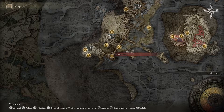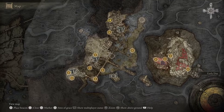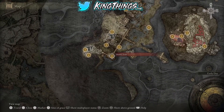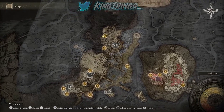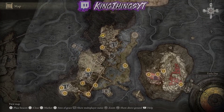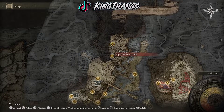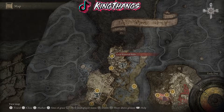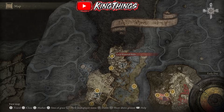The easiest way to get there is if you've already done the Mimic Tear boss, where you unlock the Mimic Summon of yourself. I'm not gonna really show you the full path, but you have to go along that flaming bridge after you beat yourself in that boss fight, then kind of veer off and do a little parkour — hop some houses — and then you get to this location.